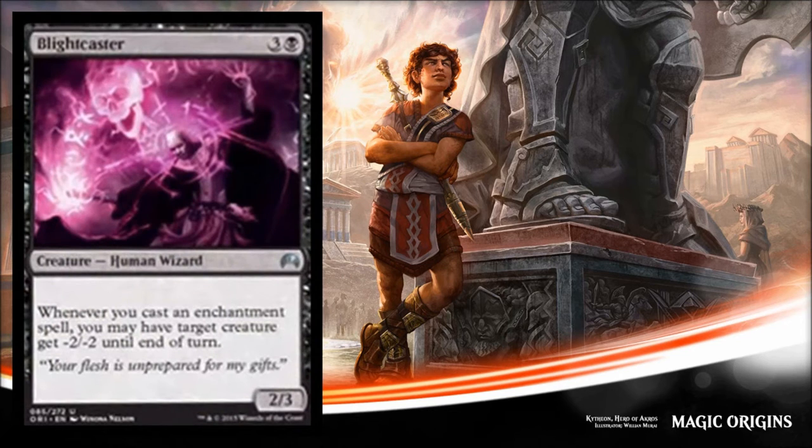Next is Blakecaster. It costs four and it's a 2/3 — whenever you cast an enchantment spell you may have target creature get -2/-2 until end of turn. This is also a reprint. You don't want to pay four for a 2/3 so you're really paying for this ability. Maybe this finds a home in mono-black devotion or something like that before that deck can no longer be a thing in standard, but I don't really see it getting a lot of limited play.